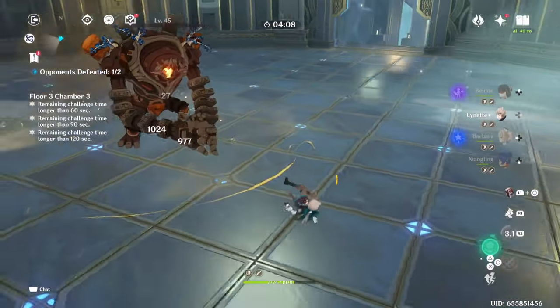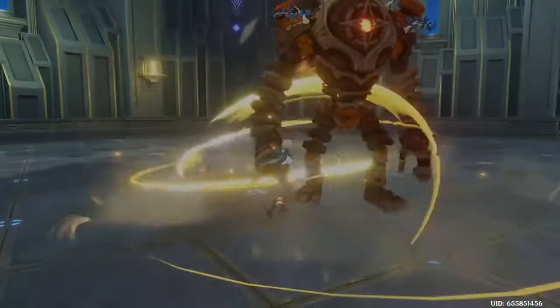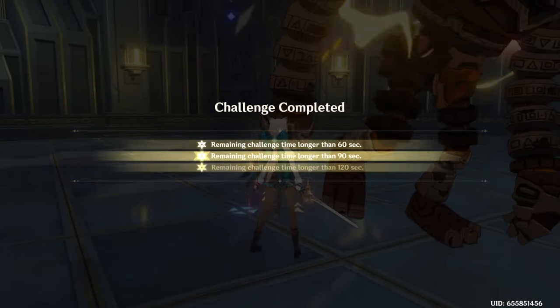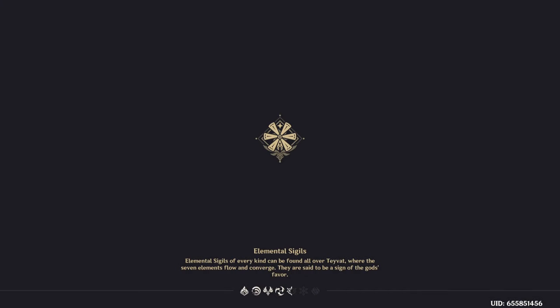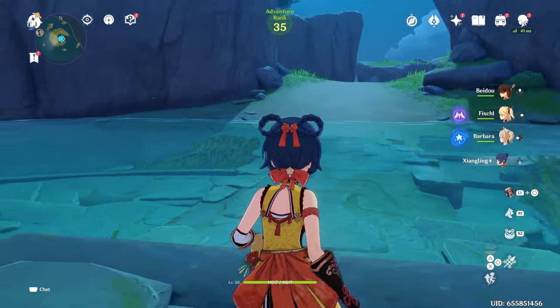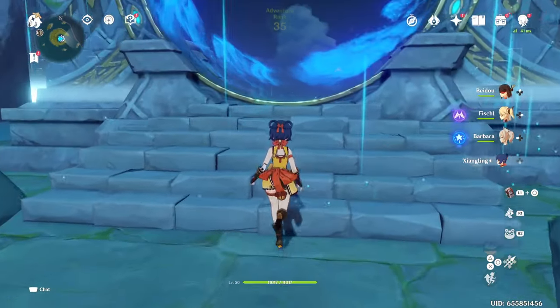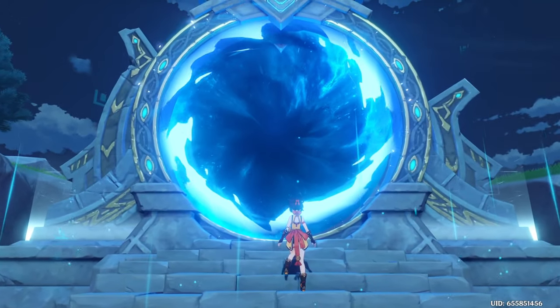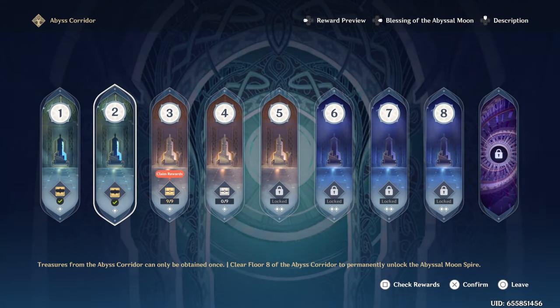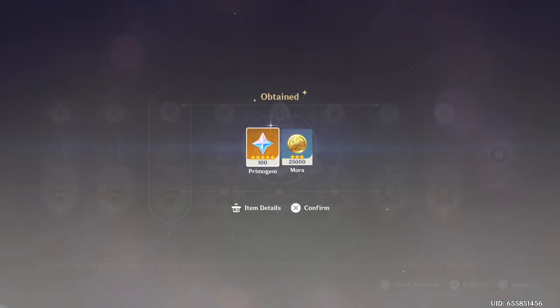Another one is the Spiral Abyss. If you three-star every chamber, each chamber will give you 300 Primogems, so that's 100 per floor. These typically aren't too hard if you're a little further in the game, but if you're just beginning it might be difficult and maybe not worth your time — not that there are any negative effects.